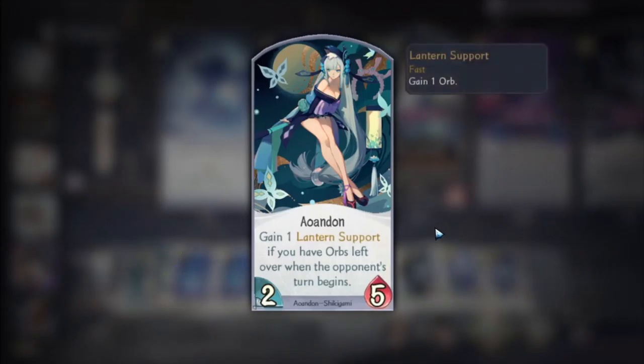Next is Andon — I'm calling her that because I can't pronounce her name. She is here primarily for lantern support, because she gives you additional lanterns. Lanterns are important because they are the only way you can perform actions — the more lanterns you have, the more actions you can perform. Her secondary skill is card drawing, sifting through your library to get the cards you want. She has a lot of utility, and she is the mascot of my team.